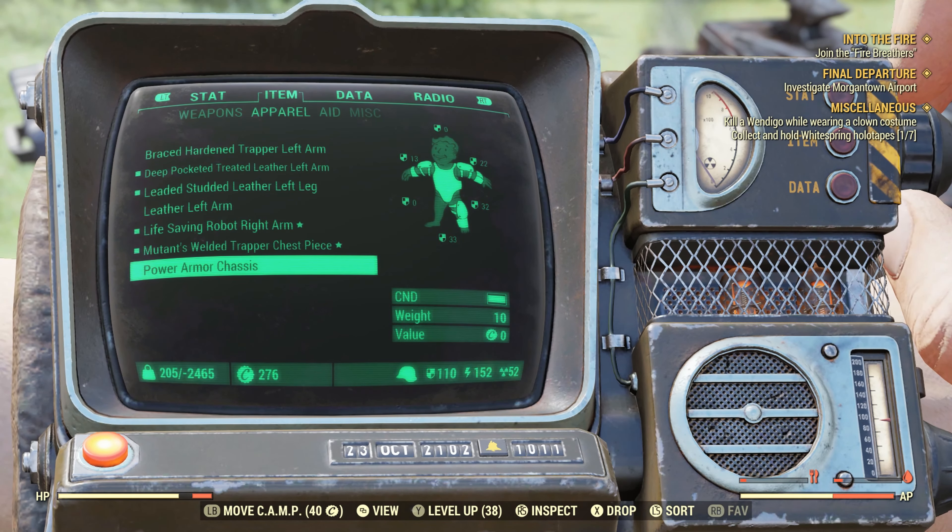If you don't have a rapid fire pad or any macro program, you could do this by just pressing it with your finger, but it's going to take quite some time. It's up to you how you do it. This is the unlimited carry exploit glitch. Like, comment, and subscribe, and I'll see you in the next one — Dazznator out.